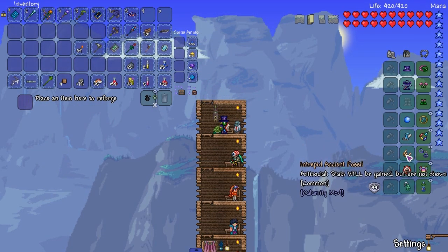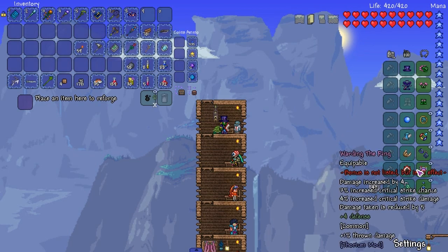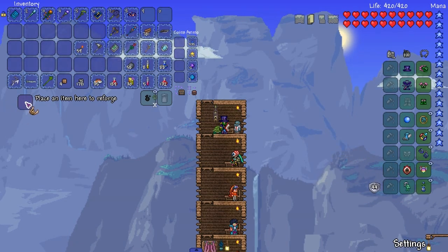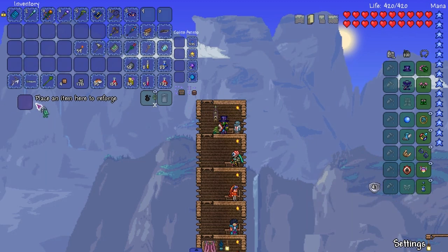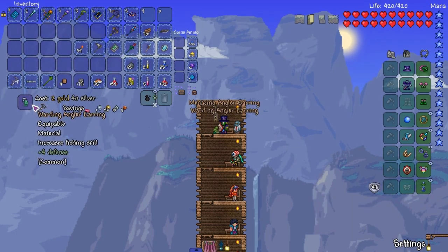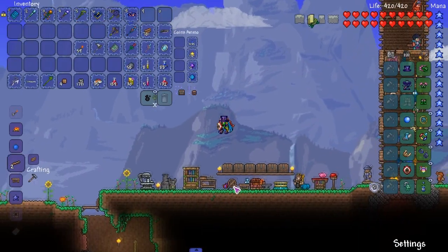Lucky, arcane, intrepid, hard — we'll keep lucky. Intrepid — why am I carrying that as an accessory? Warding — let's get warding on this too. Warding. Alright, we're doing pretty good — we got 51 defense all of a sudden.